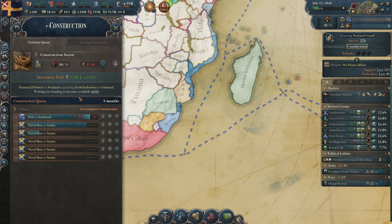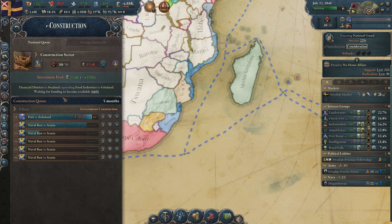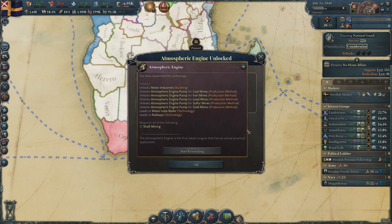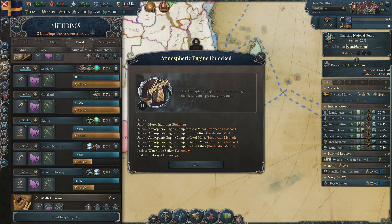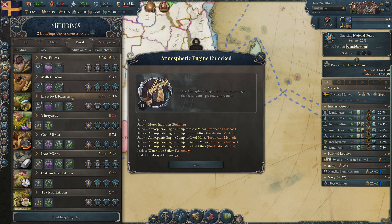The investment pool is getting filled and not being used, so let's check that. We need to keep an eye out for this every week because then we can build more construction sectors. We were waiting for this technology to get the atmospheric engine — we can put the atmospheric engine pump on all our mines. Let's take a look at our mines and the rural stuff.